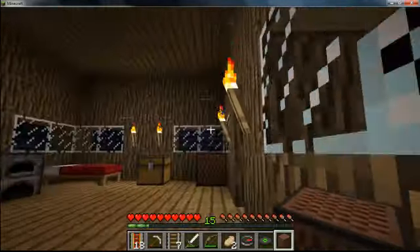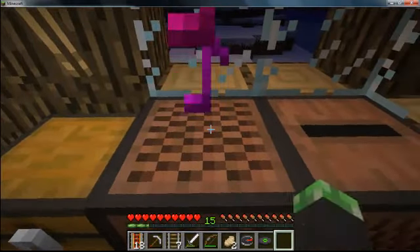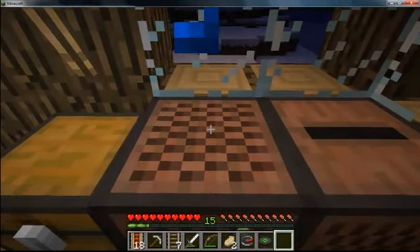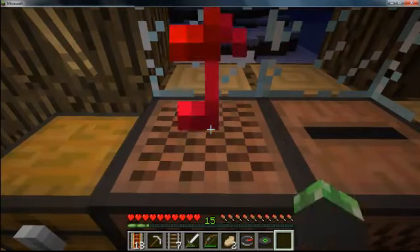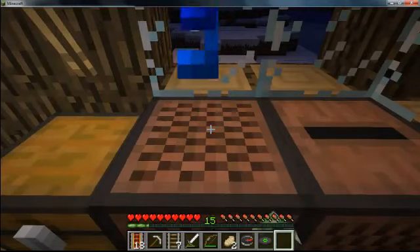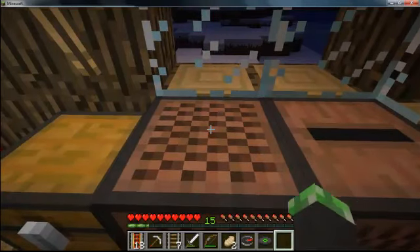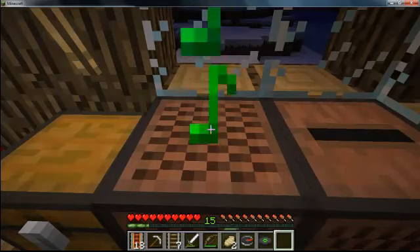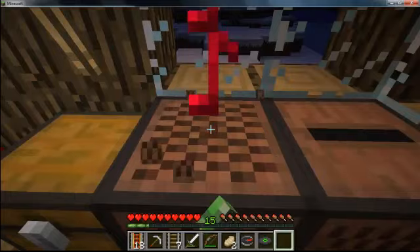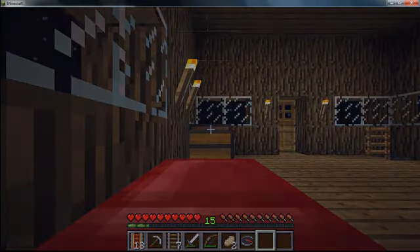So that's a note block, but it doesn't only do one pitch. You can also right-click it to tune the pitch by half a note — left-click makes a sound, right-click tunes it. That's pretty cool — I'm just going to play some music while I sleep, it's really happy music.